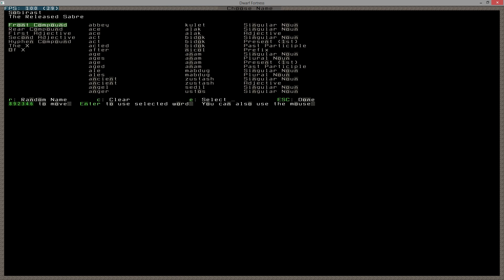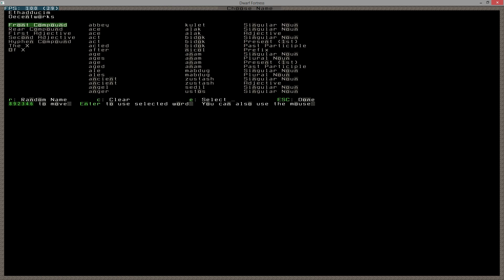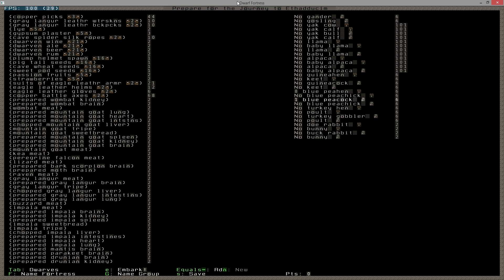For the group name: 'Released Saber' - I like it, we're sticking with it. Fort name: 'Decent Works' - set the bar low, welcome to the Fort of Decent Works. It's part of the Wet Paper civilization - that's fantastic, I love it. Everything is set, I think we are ready to go. Let's hit the E key and embark. I already looked at it to make sure it's not pockmarked with lakes everywhere and there's room to dig.